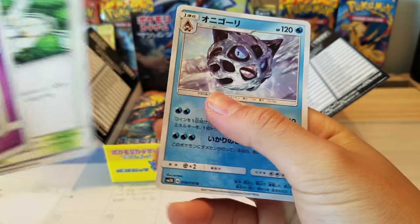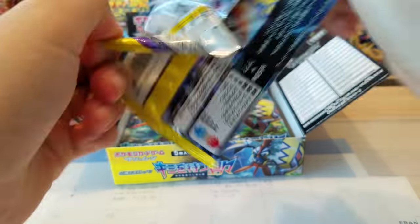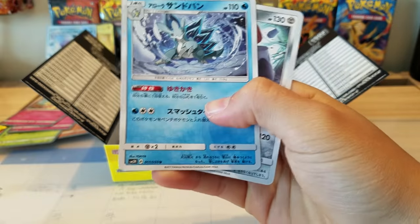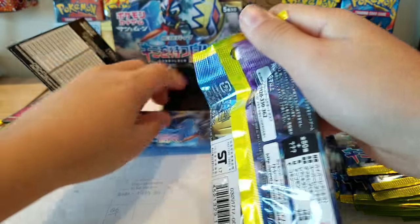Weepinbell and Gothitelle — very nice. Alolan Vulpix, Chansey, a reverse holo, Helioptile evolved, and a hollow. This is a lot better. Another double hollow — this is weird, keep getting double hollows. Alolan Sandslash and a Probopass. How many packs do I have left? Oh my gosh, this is a lot. I really want to keep some sealed but I mean, you can't — these are brand new!